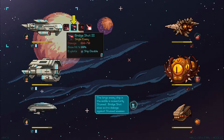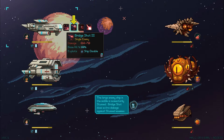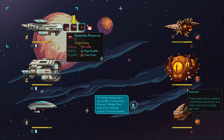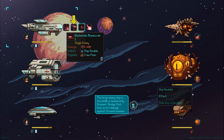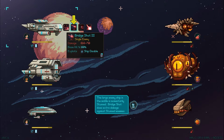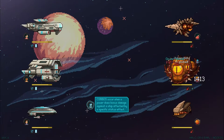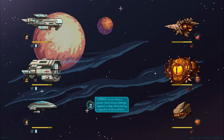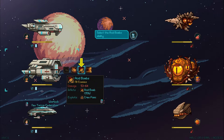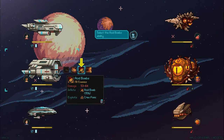Bridge shot number three — the large enemy ship in the middle is momentarily stunned. Bridge shot does extra damage against stunned enemies. It looks like we can see the different status effects that these ships have. This ship is disabled, so let's use the bridge shot on the Ocular Vessel. Combos occur when a power does bonus damage against a ship affected by a specific status effect. That was some good damage. Looks like we got some damage incoming — we've definitely taken some hits to our shields and possibly even the framing of the ships.